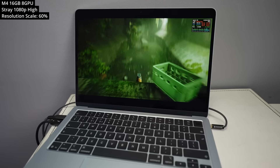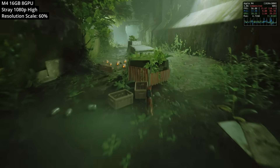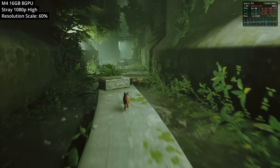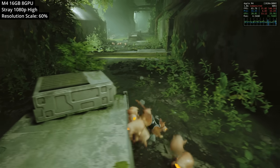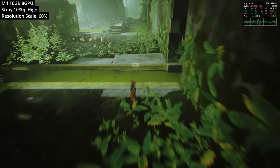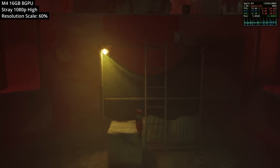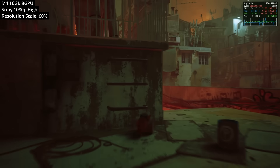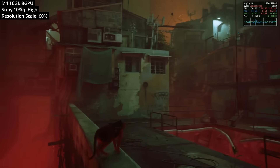Next up, we're looking at the third-person cat game Stray. We're running this at 1080p at high settings, and to bring it closer to 60 FPS, I turned down the resolution scale to 60%, so it's being upscaled. In this high-speed chase level, we're running at about 55 to 60+ FPS. This game doesn't require huge frame rates to be enjoyable, and it still looks really good even at 60% resolution scale.